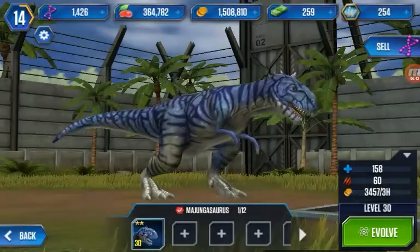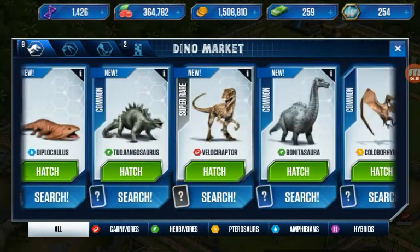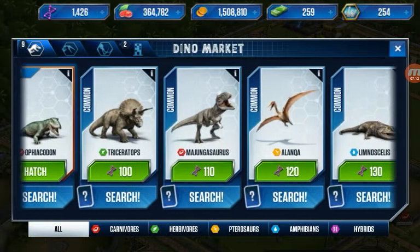The Junglesaurus needs to be level 30. We've got enough food to do it — we have like three hundred thousand that I got from transferring my account. I transferred a million and spent it on that thing. I'm gonna hatch that for the last raptor. There they are — oh man, I gotta pay for them. Why can't the pack just give you the dinosaurs?